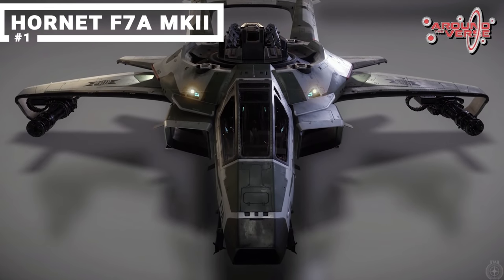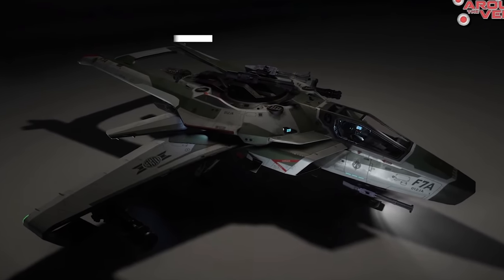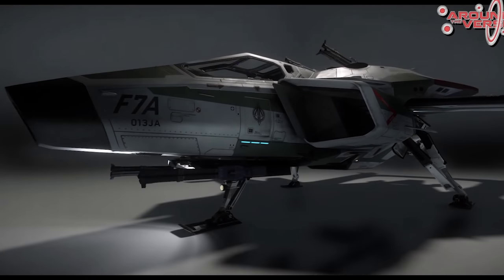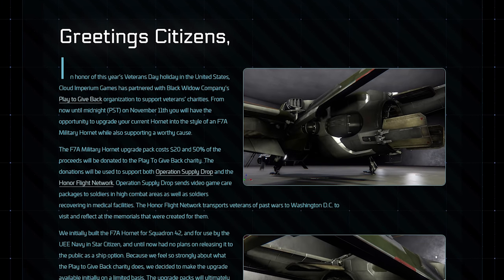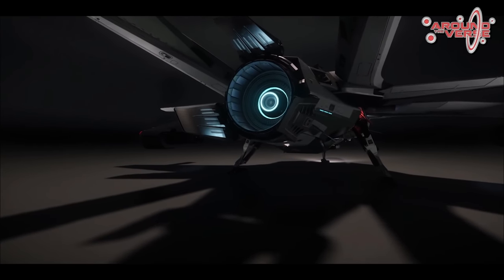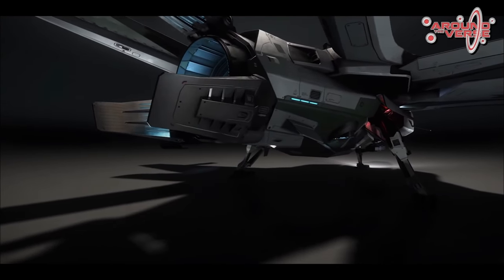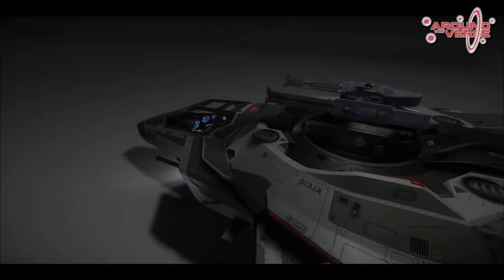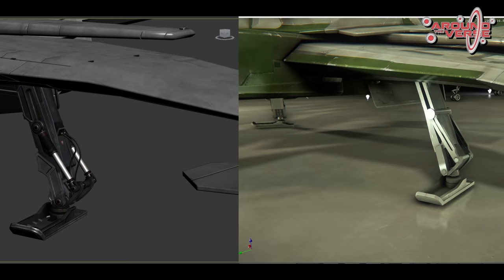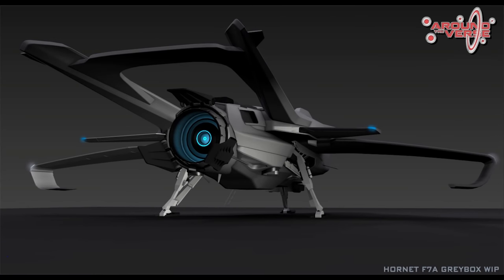Coming in at number 1 is probably the most sought-after ship in Star Citizen: the Anvil Aerospace F7A Hornet Mark II. There is only one person that I know who legitimately owns one of these ships and has the receipts to prove it. Some may think I'm talking about the cosmetic Mark I fuselage update kit sold back in 2013 during the veteran's sale, but I am in fact talking about the actual F7A Mark II ship proper. The F7A Mark I is the military variant of the Hornet that was in the Star Citizen Kickstarter video back in 2012 — a hero ship in Squadron 42 only meant to be flown by the military. The F7As are more powerful than their civilian counterparts as all of their hardpoints are one size larger. On August 11th, 2016, Chris Smith was on the Around the Verse ship shape segment where he showed the new Mark II variant being worked on for the Hornet series and talked through the rework being done to update the F7A for Squadron 42.